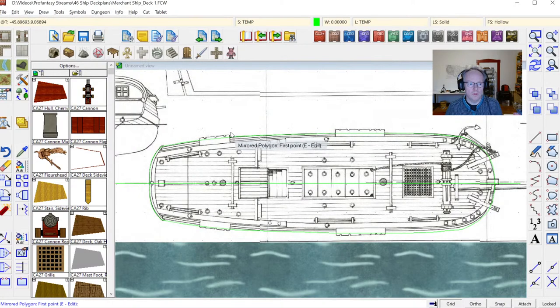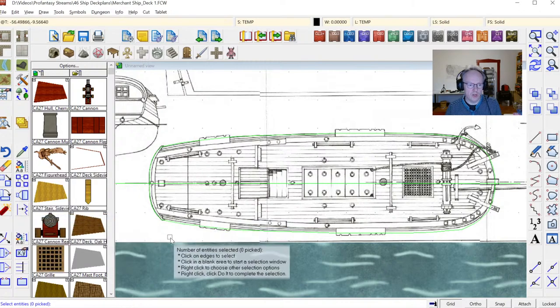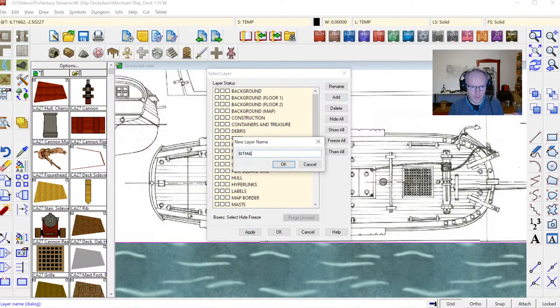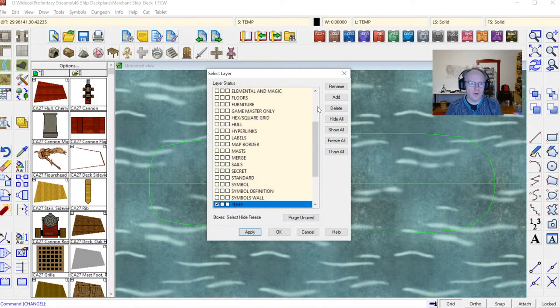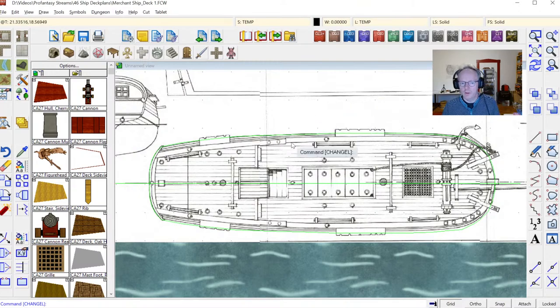I've got everything on the template layer now. I'll change the layer for the image: click on the image, press D for do it, right-click to bring up the layer dialog, add a new layer called 'bitmap,' and hide that. There you can see the outline of the hull without the bitmap showing. I'll turn the bitmap back on again for now so I can continue tracing.